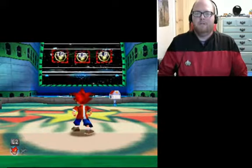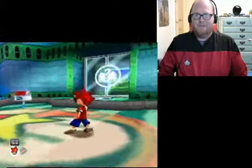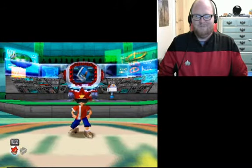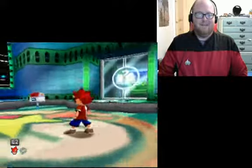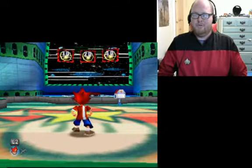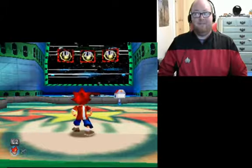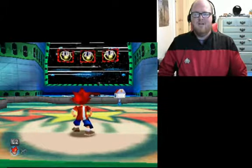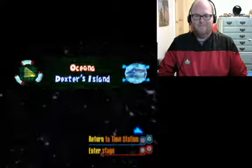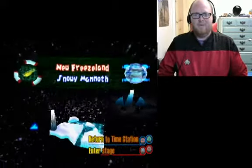Hello everyone there in YouTube world. My name is Geno Kenobi, and Spike is acting all cool. Last time we went to the ocean and explored some of the oceans — we found a creature that has never been found before. And now we're going from warm and tropical to ice cold. We're at the new freeze land, Snowy Mammoth.